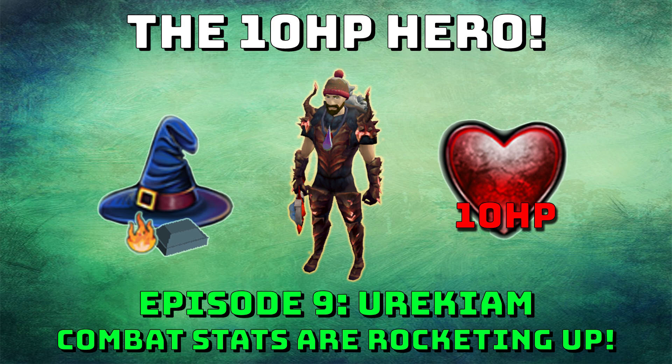Hi guys, Mikro here. This is my 10 HP hero episode 2, which is my episode 9 of my skiller series, and this one's called Eurekium. I changed my skiller's name from Mikro's Strength to Eurekium, which is my name backwards. I did this because it's not just a strength pure anymore, it's an all-around 10 HP pure, and I thought the name looked really cool - a friend suggested it to me.